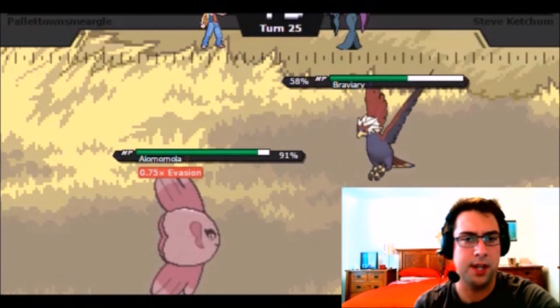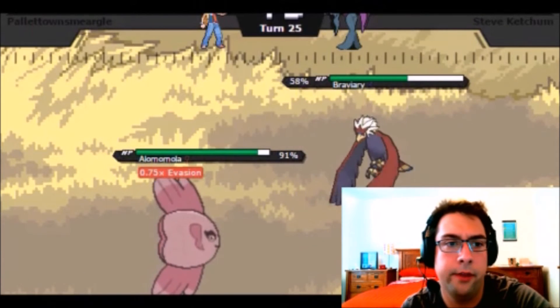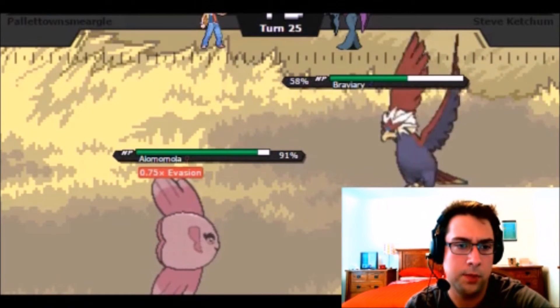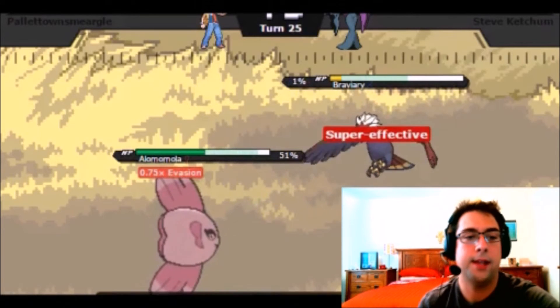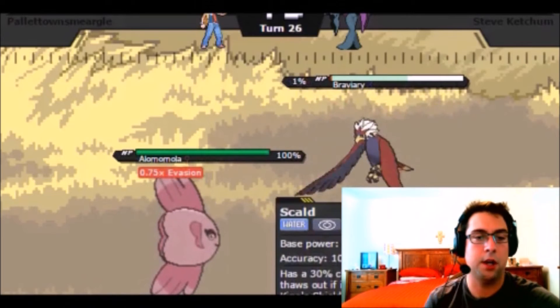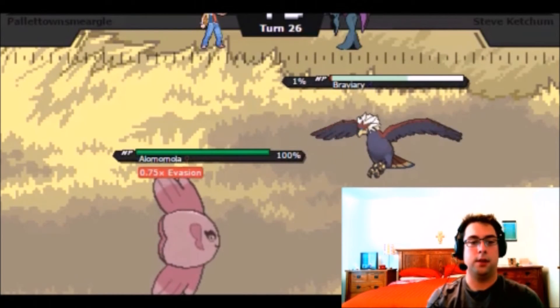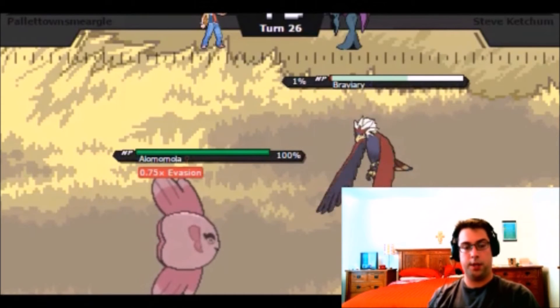We've got that Ambipom down to about 26%. Flygon did come in and launched off an Earthquake. We got Brave Bird here — he's going to take some recoil damage and Life Orb. That's going to bring him down. Catch a Wish, and I'm just going to go for a Scald — actually, I'm going to cancel that and go for a Wish. Brave Bird did a lot. We see Frustration come in, go down, and we launch off a Wish, which is nice.